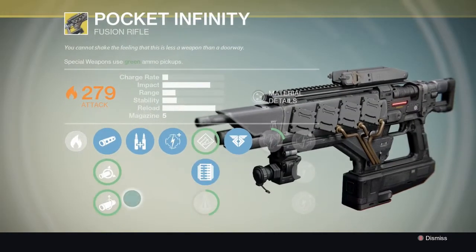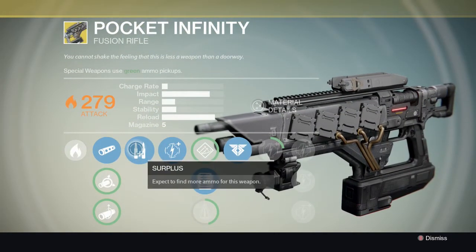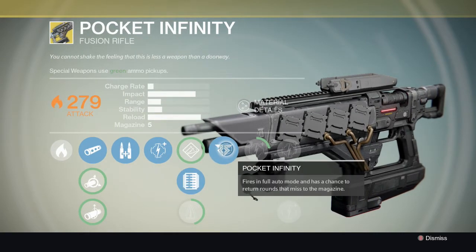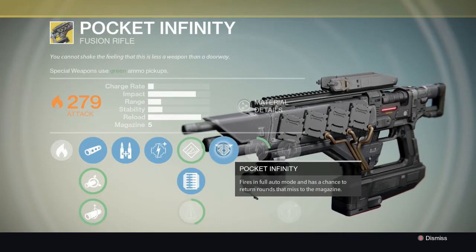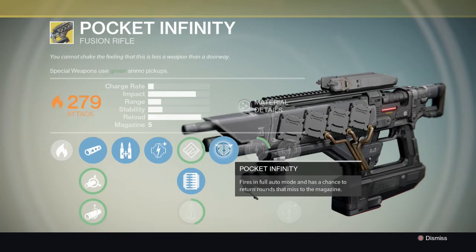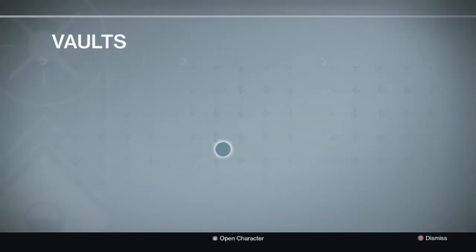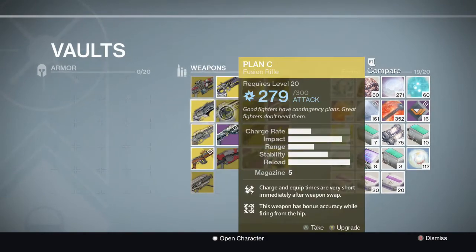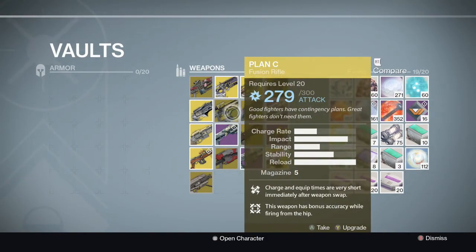There is actually a scout rifle that can fire faster than the MIDA. Next up we have Pocket Infinity, another fusion rifle - the only other fusion rifle. Its perks are Surplus, giving more ammo, and Pocket Infinity, which fires in full auto mode and has a chance to return rounds that miss to the magazine.